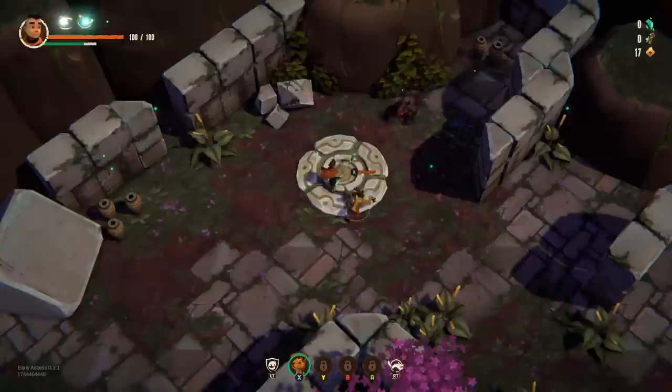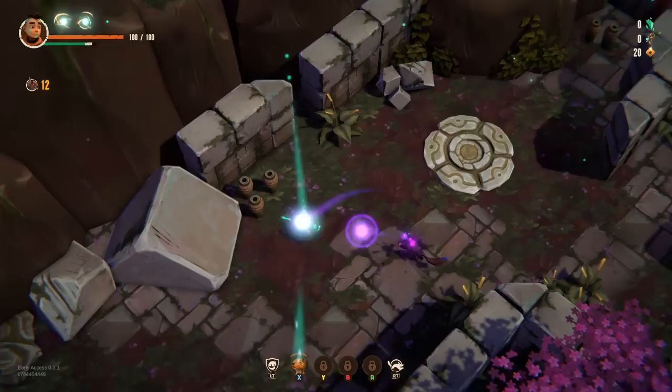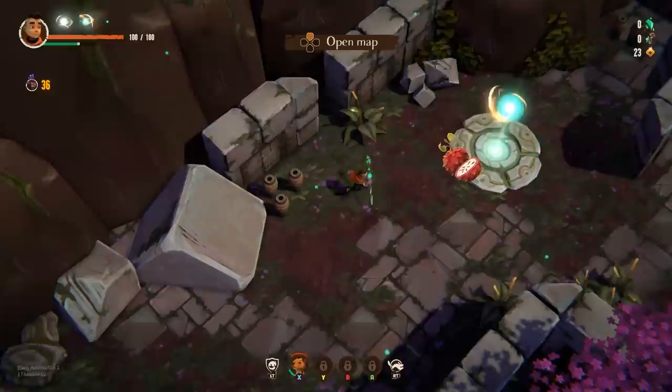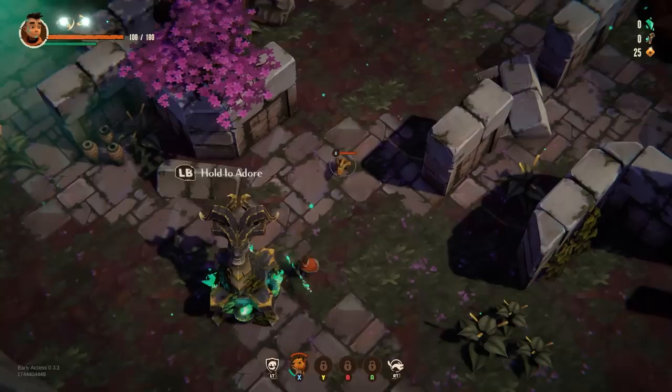I didn't even notice him hanging out in there. Well, it looks like it does a little bit more damage. Freaking homing attacks - looks like it missed though. Recover small portion of selected creature's max health. We don't have any other better critters and we don't have any essence, so I can't get any more. I'm gonna just look around for a little bit.